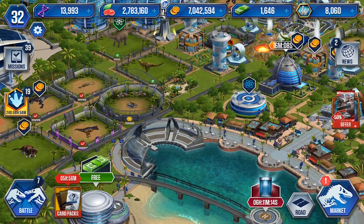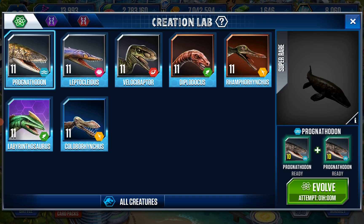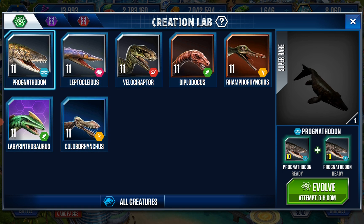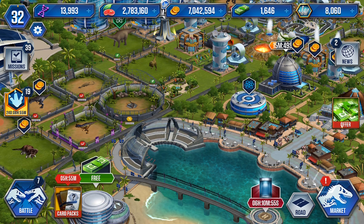If you go to the Creation Lab and click 'Get Dino', you can see all the level ups. I don't have the pro method — on level 11 it's showing me what happens if I fuse it, and what else I can fuse. All of these are in my to-do list.